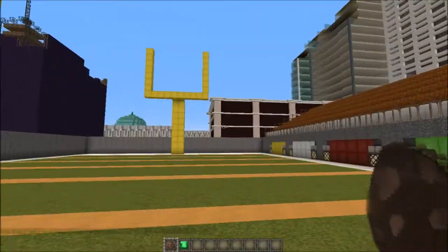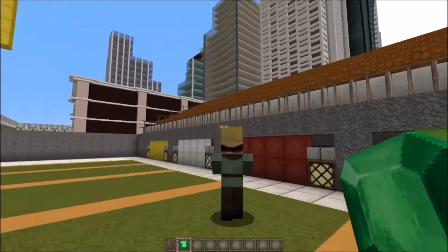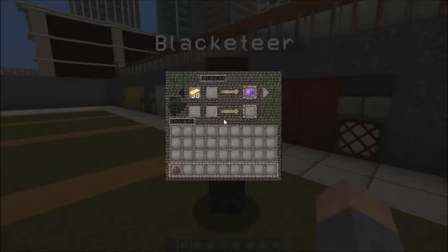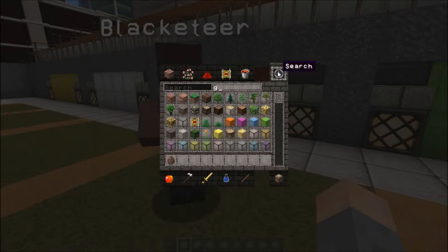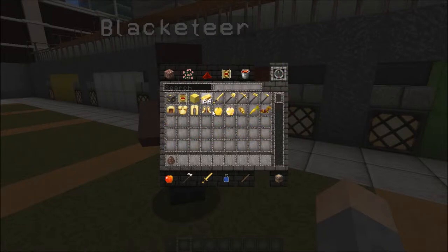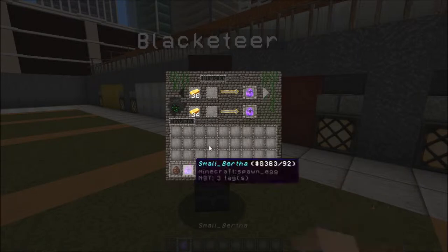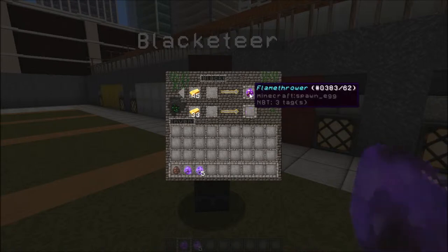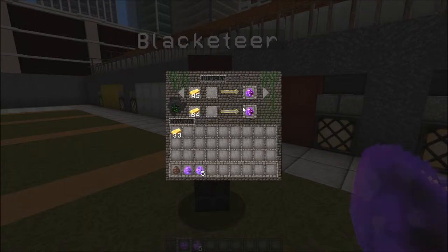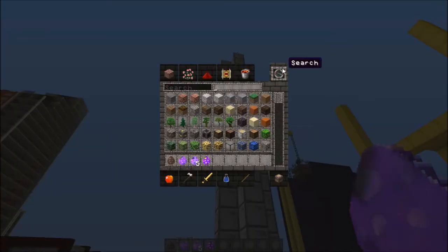We're going to be blowing up this amazing map once again — the map link is in the description below. To set this up, we want to step this villager; we throw him an emerald, he moves and turns into this. We need gold ingots — there we go, that should be plenty. Then we need Small Bertha, some marks, and remove mark, and we need more gold.